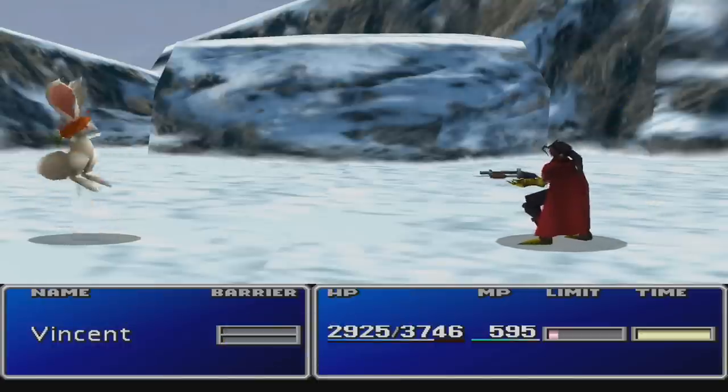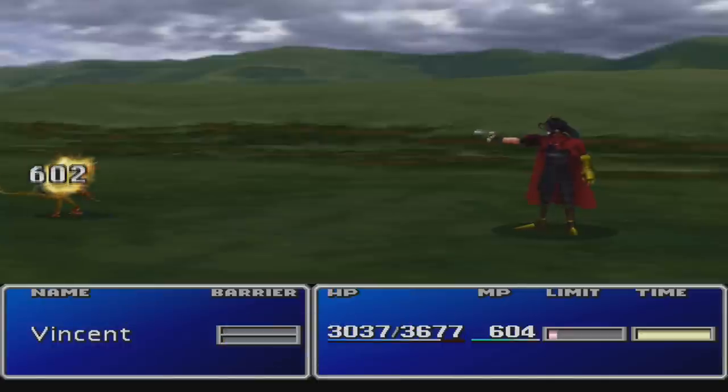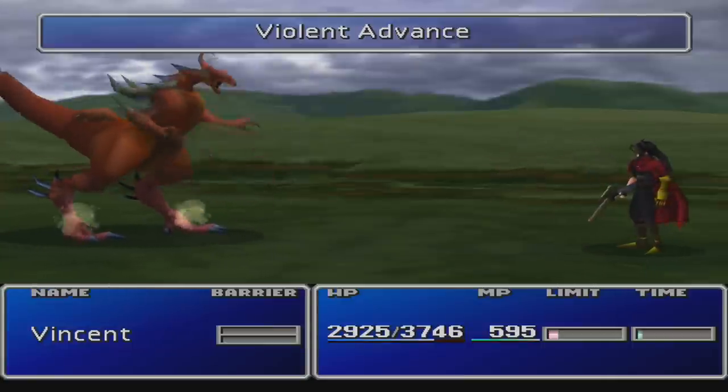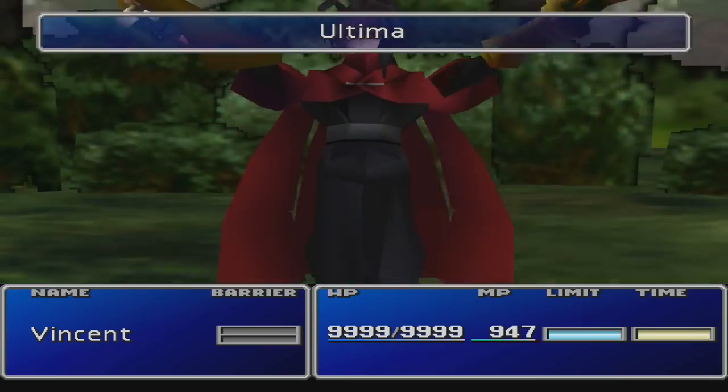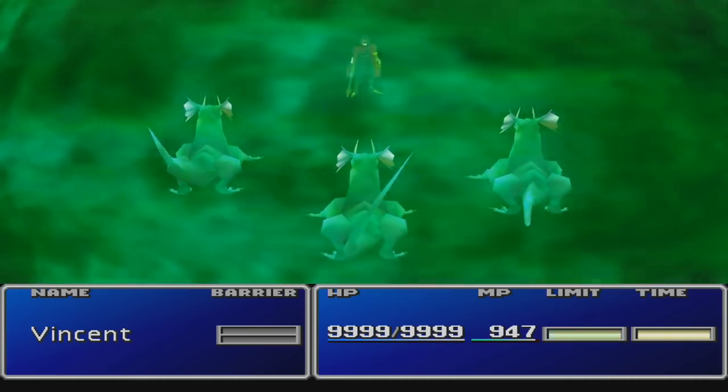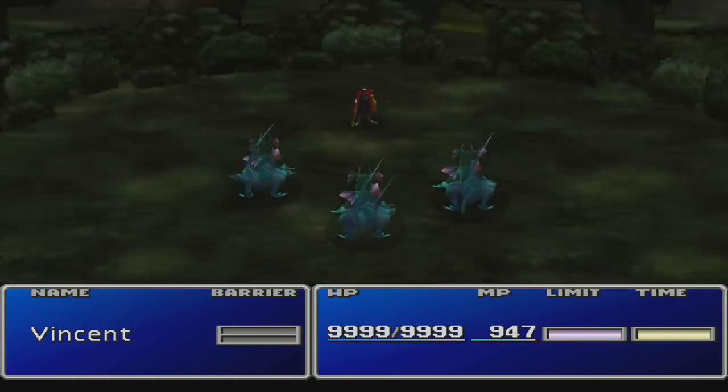In battle, Vincent uses a variety of shotguns, pistols, rifles, and revolvers, and has a long distance attack making him useful in the back row. He is also one of the best magic users in the game, having one of the best magic stats and the most maximum MP of any character besides Aeris.